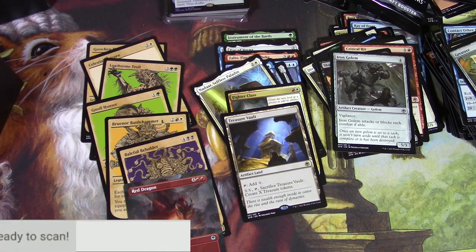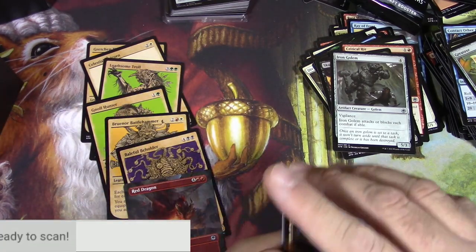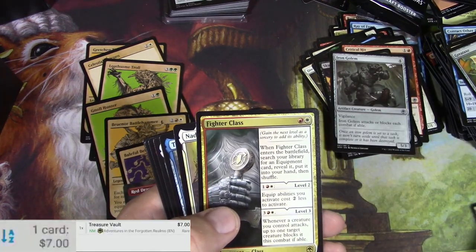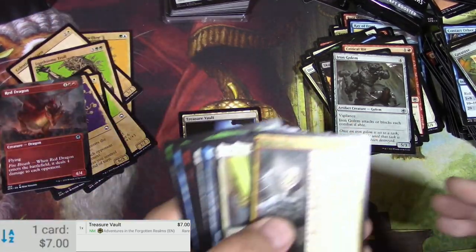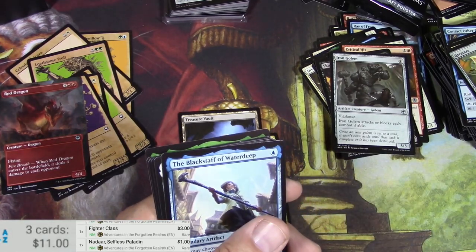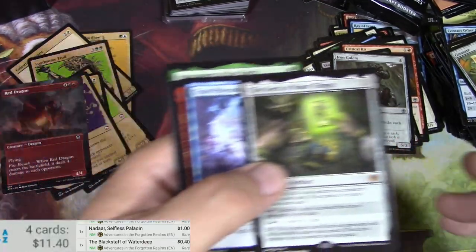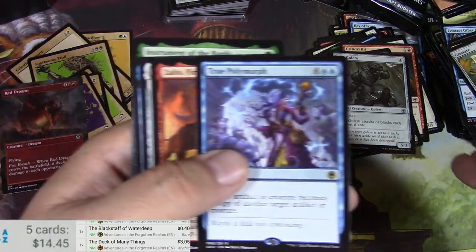Alright, my dog just wants to bark outside. Let's scan up these rares and see if we did any good. I don't anticipate anything really big. Got a Treasure Vault — which is seven bucks, actually more than I expected, so there we go. Fighter Class is three dollars — stand corrected, you're okay. Nadar is a buck. The Blackstaff is 40 cents. The Deck of Many Things — three dollars. True Polymorph — 40 cents.